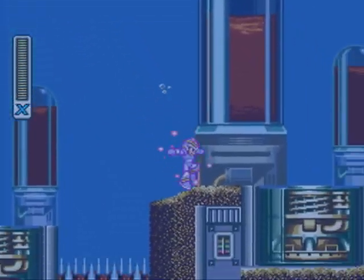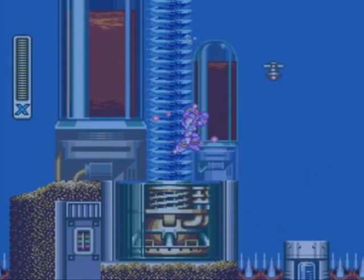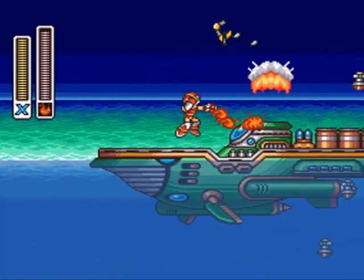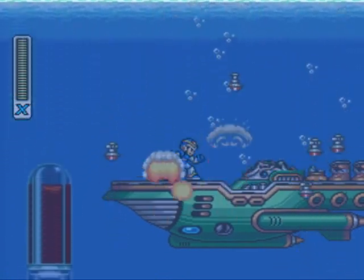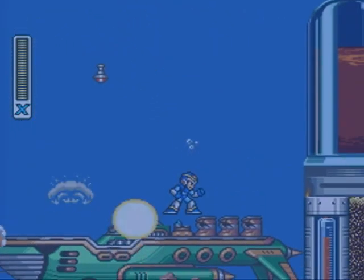Now these little vortices do the opposite of what normal vortices do and shoot you upwards, which is convenient. And here is a random torpedo ship, which we can just take down with a fire wave and totally disarm it. All you gotta do is watch out for those torpedoes — these torpedoes are invincible, so there's not much you can do about them otherwise.